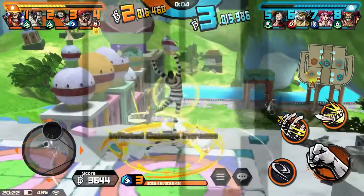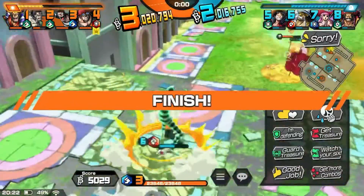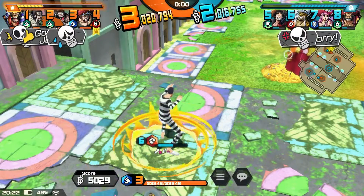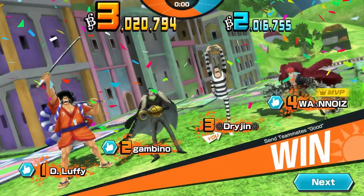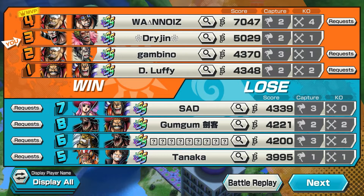Thankfully we managed to clutch up. The Odin clutches up and I also clutch up on my part. This Luffy's about to cap this flag — not a chance, buddy. Kidd gets the MVP and I finish second place with two caps and one kill. And we move on to game two on Dressrosa.